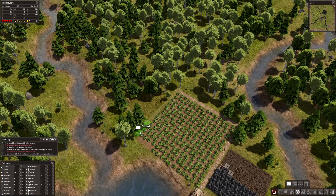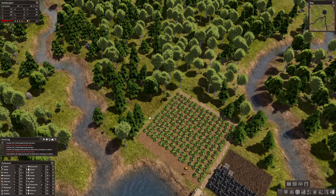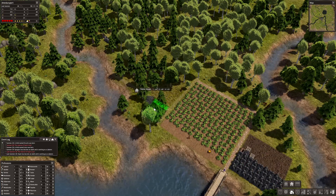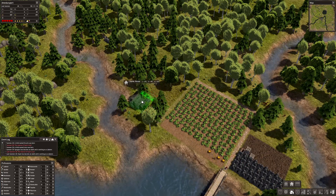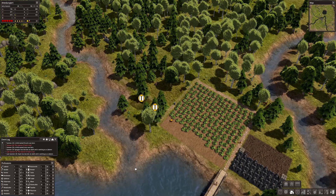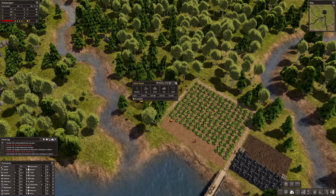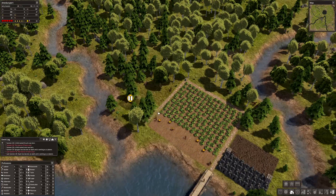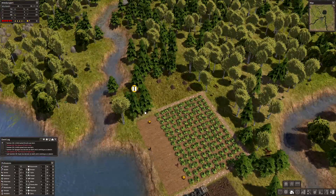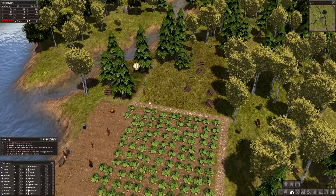Maybe we can fit a house there too. Let's line up some houses — perfect, we'll do those a little later. Actually we have enough stone, let's pop one right here. Let's just do it — and I promise I will never say 'yolo' in this game ever again. They're going to clear this area out, we're going to get our chickens going and get a house built.